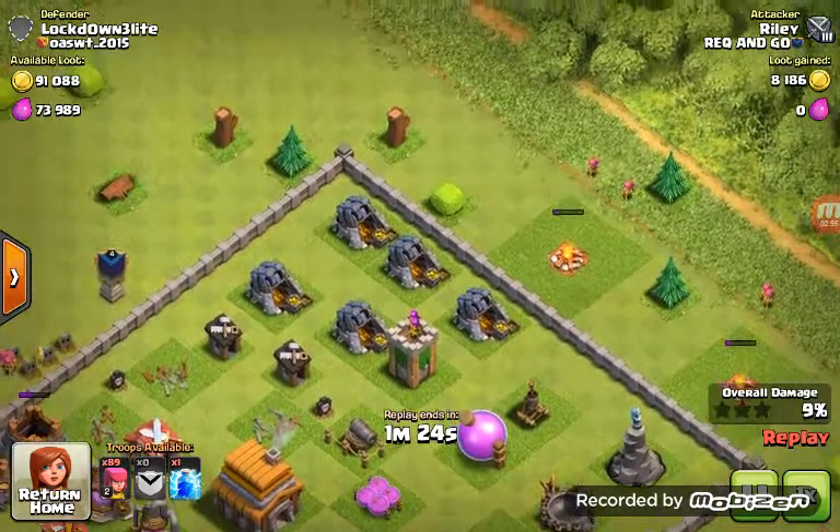I did this one, right here. This is what I did. You see this base and all that loot — I used both my hologriders to take out that mortar and maybe other defenses. That's why I used those hologriders, so I can get rid of the Archer Tower and stuff. I used the hologriders to get rid of the mortar so it stopped doing damage to my archers.